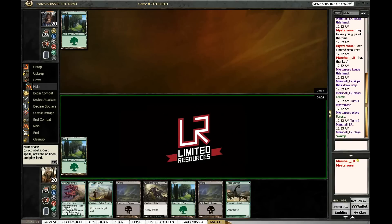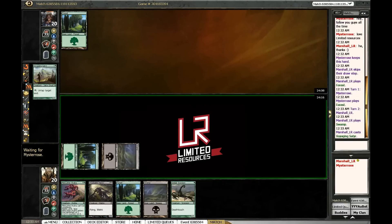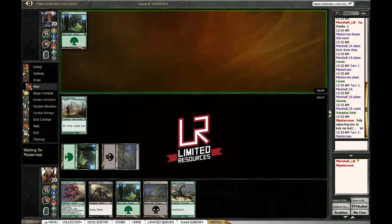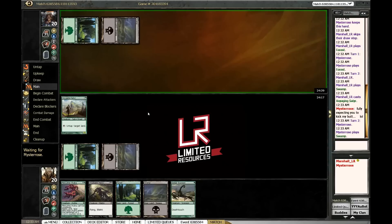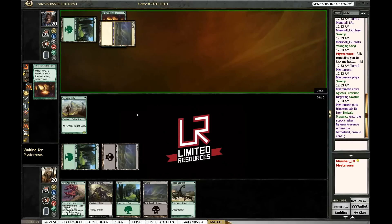Basically if I play a swamp and draw a Freakish Cure, I can kill his one-drop. But what one-drop am I really going to kill here? I would rather just play this. It's important to give yourself the option, I suppose.